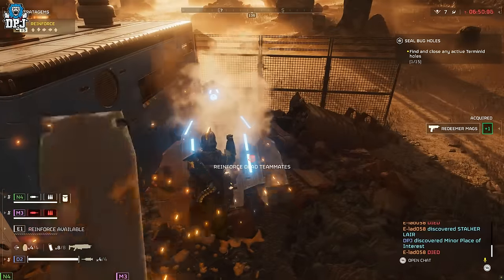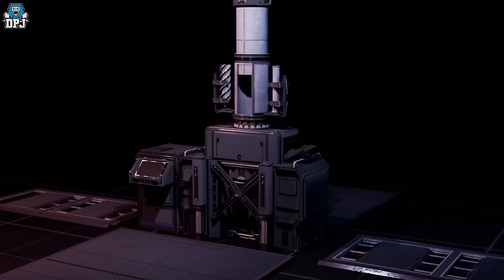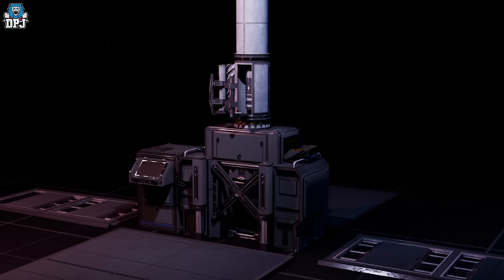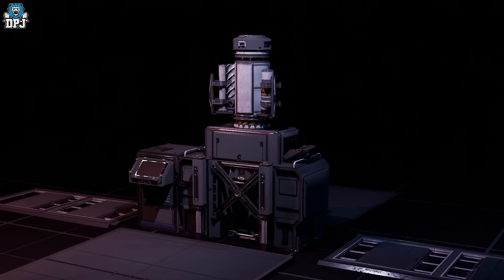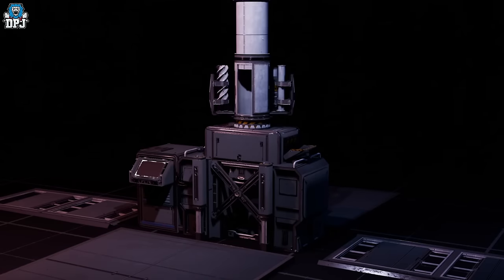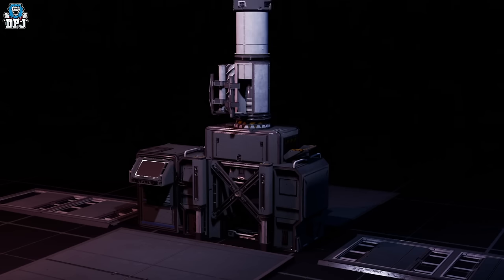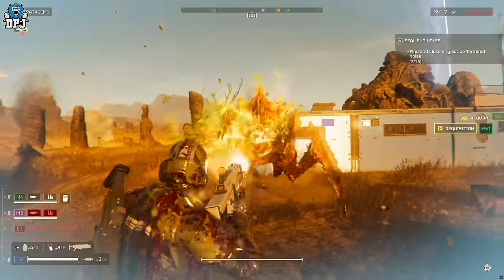Finally, thanks again to Iron Sights, we have a rendered snippet of a new Hive Buster objective. The Hive Buster is a bug-exclusive objective where your team locates a nearby underground hive core, then calls down a Hive Buster device and defends it while it drills into the hive core. Once drilled in, it delivers a nuclear payload capable of blasting the hive core into oblivion. Iron Sights suspects it will be a main mission objective delivered by the Pelican. Credit to AJ on the Helldivers Leaks Discord for finding the animations. That's it for today's video — if you enjoyed it, leave a like, subscribe, and I'll see you on the next one.